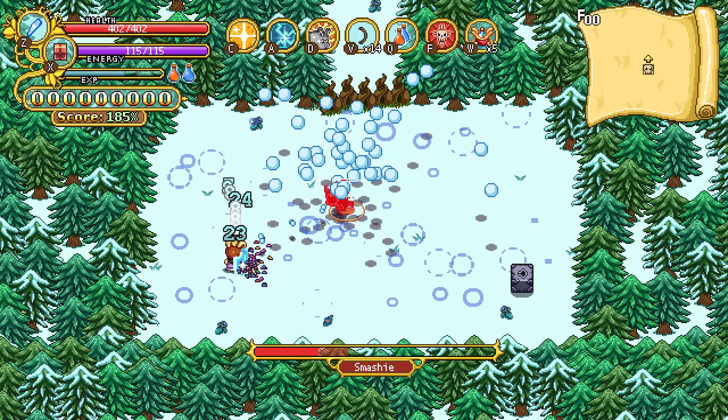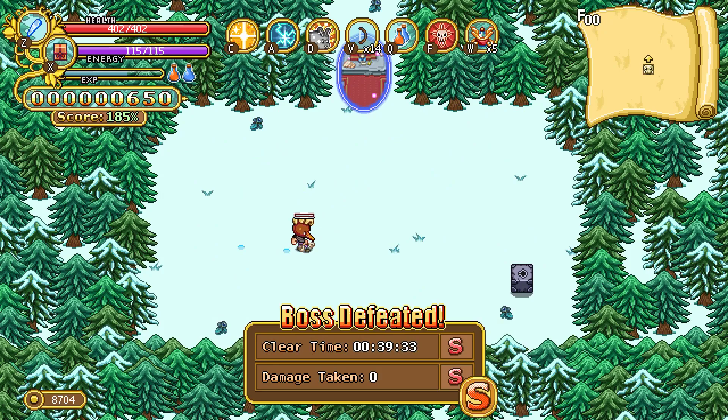So basically, you get Stasis, Bashy does two ground pounds, you freeze Smashy, you line yourself up with Smashy, you reflect the ground pound, and it damages both of them. You do that three times.